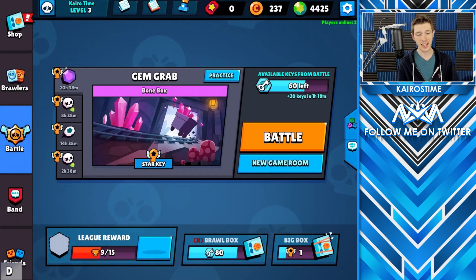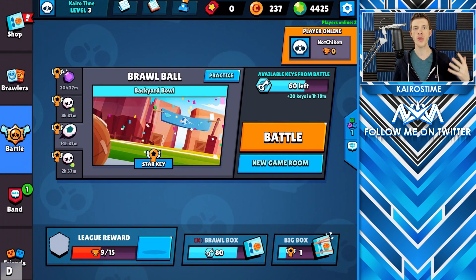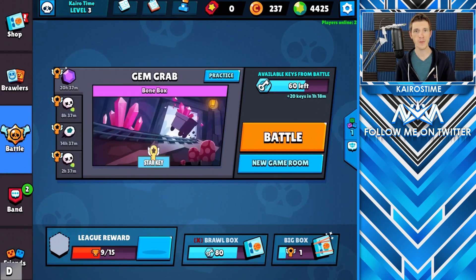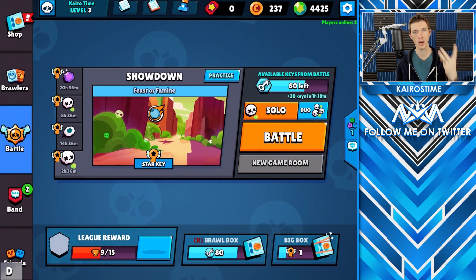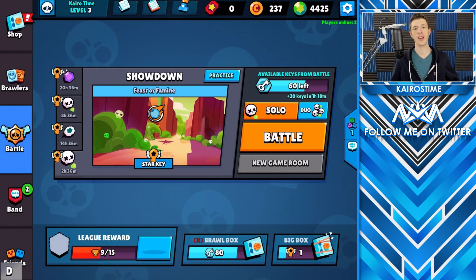Let's jump into the changes to the event mode. First, Gem Grab is always going to stay in that number one position. Second, you're going to have Showdown and Duo Showdown — Showdown will now always have event modifiers. Third, the event mode will rotate between Heist, Brawl Ball, and Bounty. The fourth slot will feature Gem Grab, Bounty, Brawl Ball, and Heist with special event modifiers — that's where the fun experimental stuff happens.